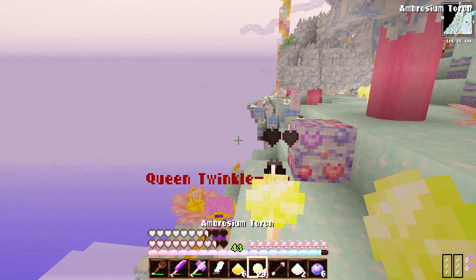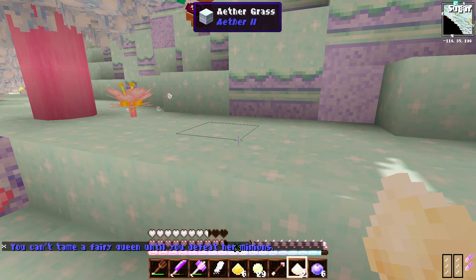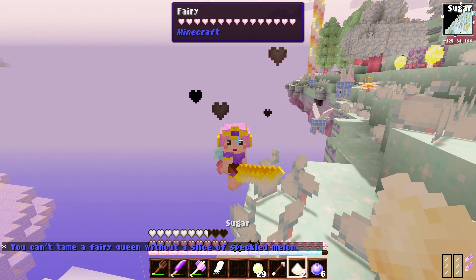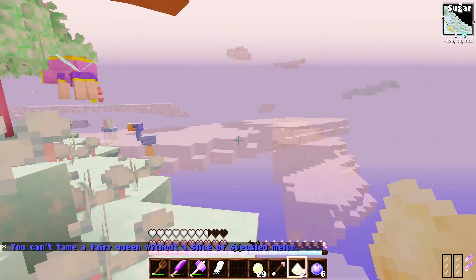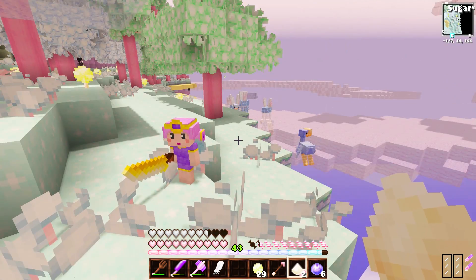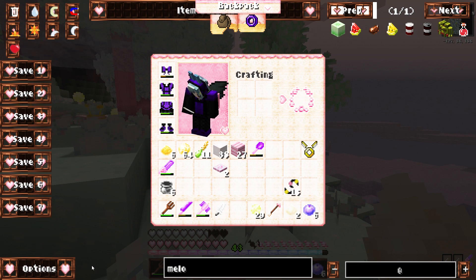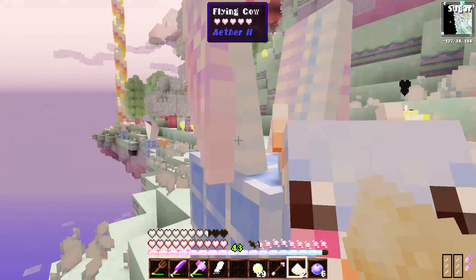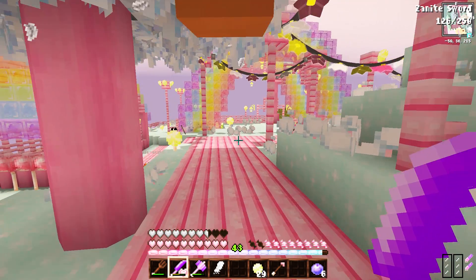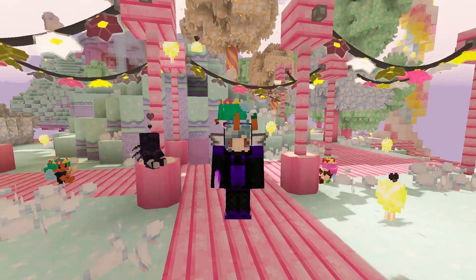"You can't tame a fairy queen until you defeat her minions." I just did! Oh no, there's still one somewhere on the loose. I waited a while and I'm back to try and tame her. Now it says "you can't tame a fairy queen without a slice of speckled melon." What the heck is a speckled melon? I looked it up and the only thing I can find is watermelon and listening watermelon, and I have neither. So it looks like we can't tame the queen today, which makes me really sad. That's just going to have to wait till next episode. We didn't get to tame the queen, but at least we got to tame these cute little fairies, and we will try and tame the queen next episode.